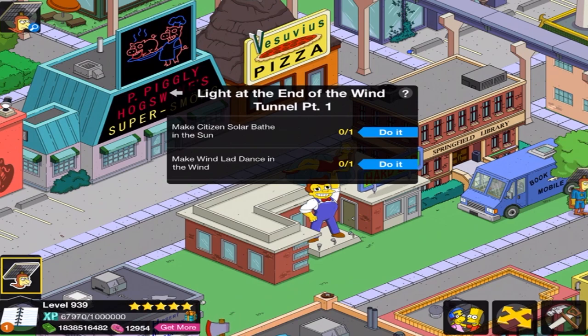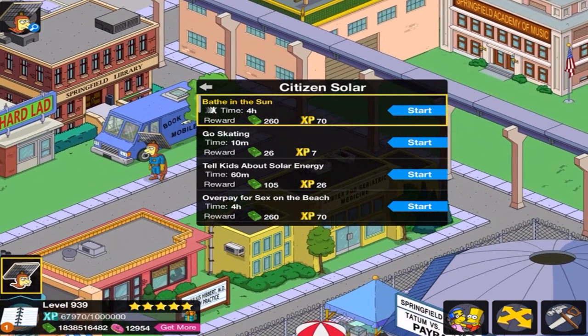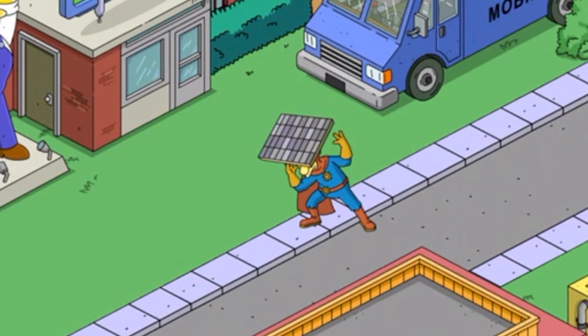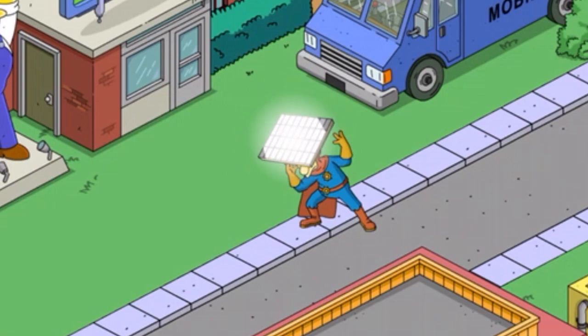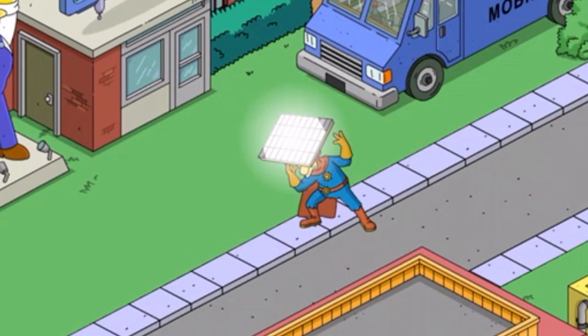Bathe in sun. Dance in the wind. It's too cloudy. First up: bathe in the sun. Whoa! I guess it would make sense because he needs the sun for solar power. I would just expect him to be in like a lawn chair just chilling. Man, that's bright. Well, there's that.